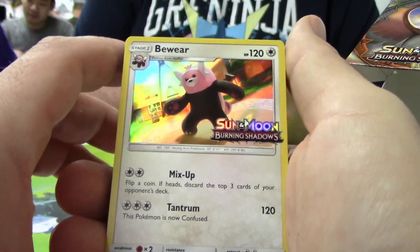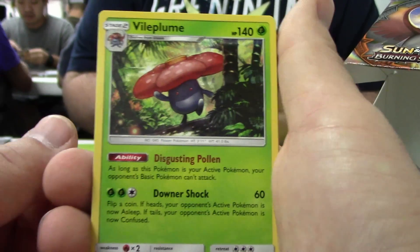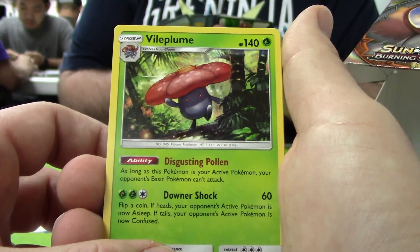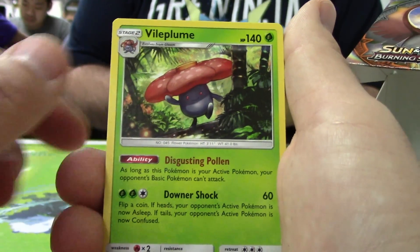The promos are really not that great this time unfortunately. Seviper is probably the best one. So we have the Beware promo, and in this deck is Vileplume. The Vileplume part is really nice — there's no Forest, but we can still probably cause some problems because people like to use basics in pre-releases.